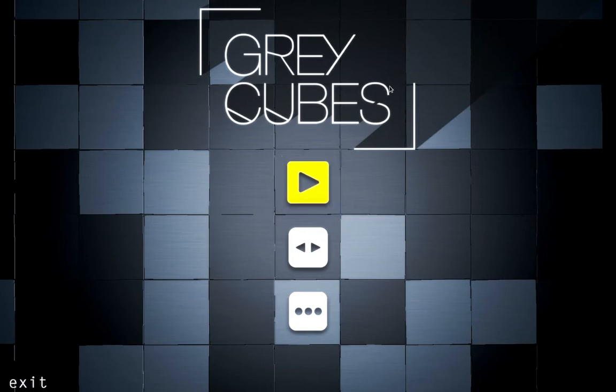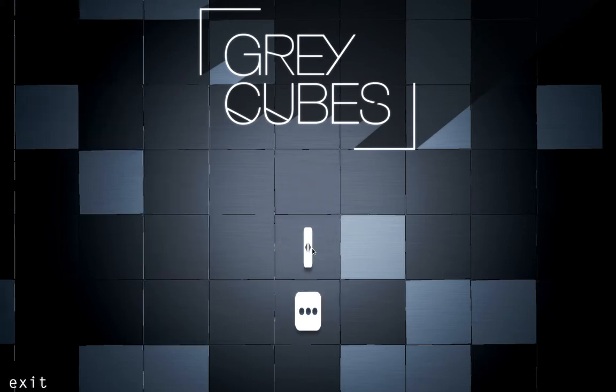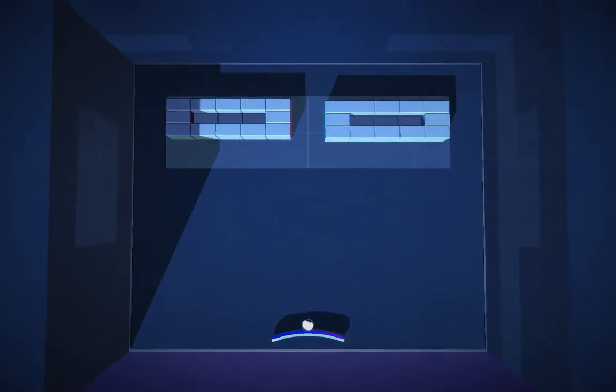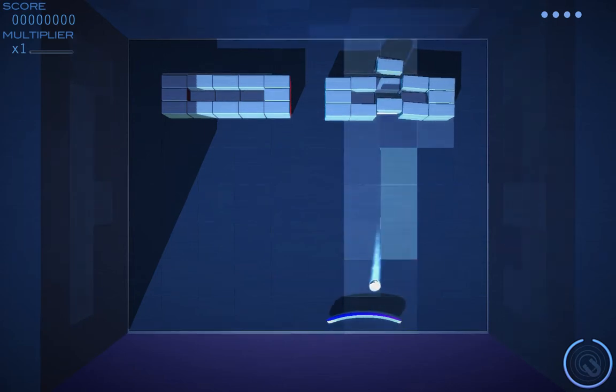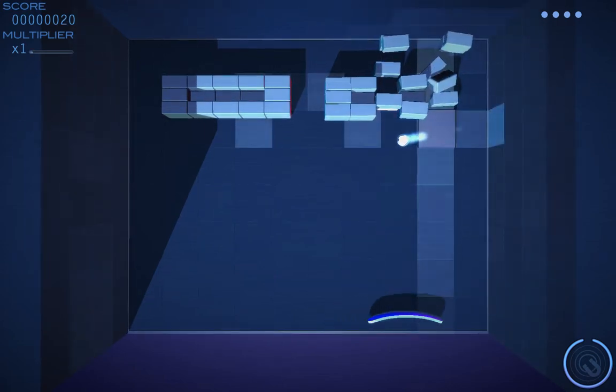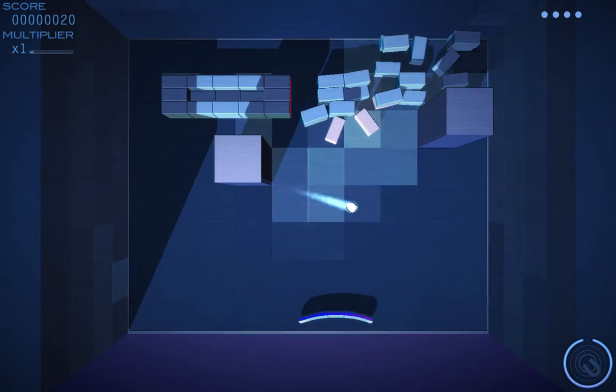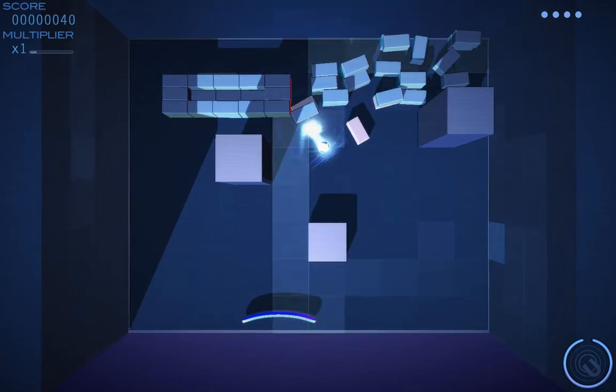This is Grey Cubes. It's a breakout-style game. I'm fairly sure it was designed with mobile in mind. I've been playing it for a bit — it's on sale at the minute, which is why I bought it. We'll just pick a level at random and you can see what it's like. So it's breakout, except it's in a 2D plane, but it has actual 3D physics as far as the blocks are concerned.